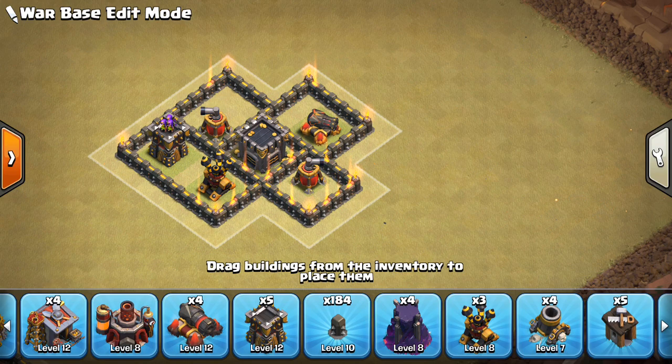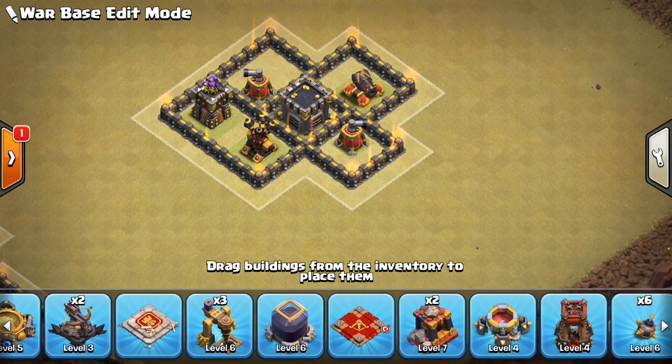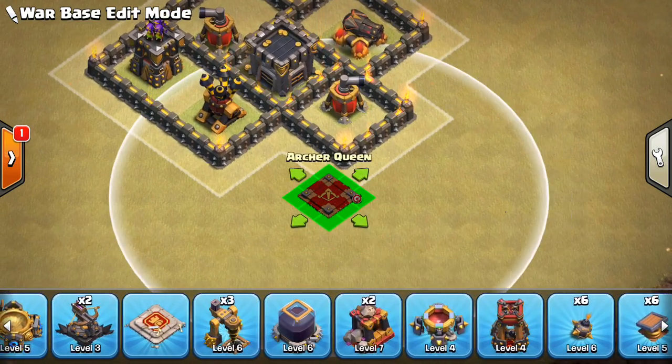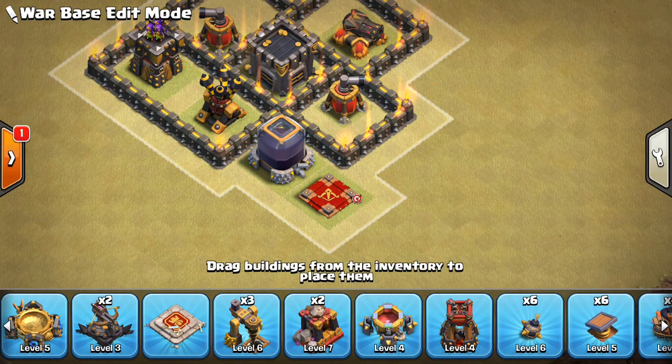Make them use the jump spells — that's going to take away spells that could be used for other things. Have some of the outer compartments a little bit bigger; it's not as big of an issue in the outer compartments. Let's go ahead and put the Queen here, and put the DE storage right here to kind of protect her.